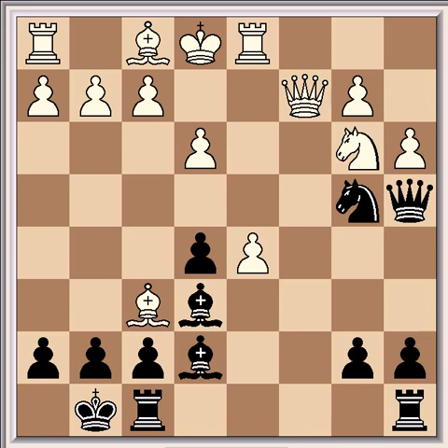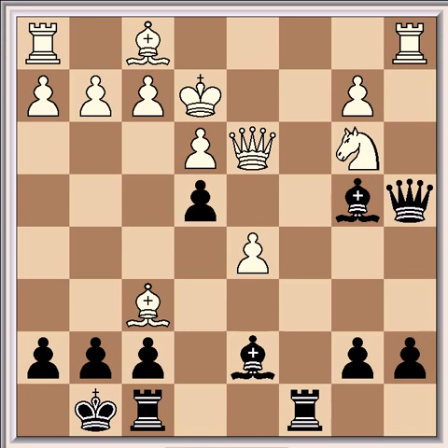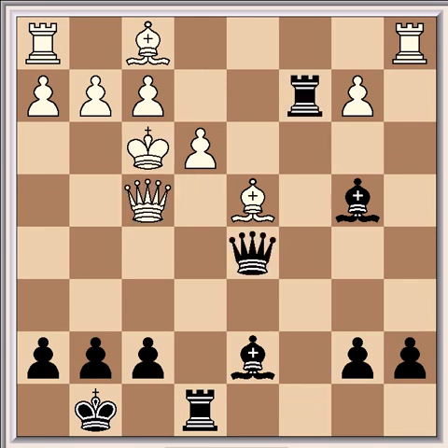So white replied with Qe4. If he plays Axb4 here, then Bxb4 check gives black a decisive attack. After, for example, Ke2, Rxc8, Qd3, Bd7, Ra1, e4, Qxc4, Qxb3, Bd4, Rxf8, Qf4, Rxc2 check, Kf3, and Qxd5 check — is very strong. So the knight is pretty much immune, and the queen has to move, so it went to e4.